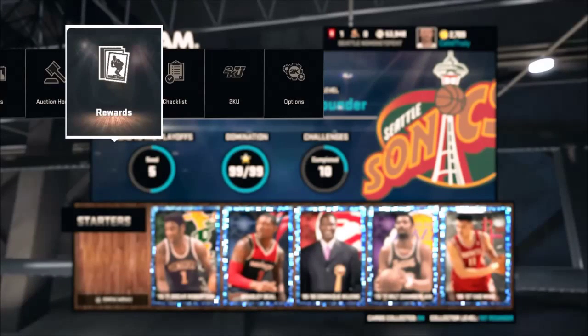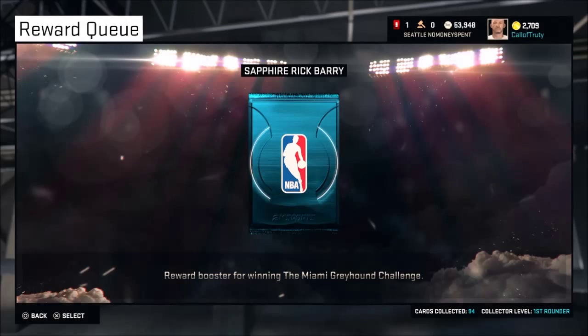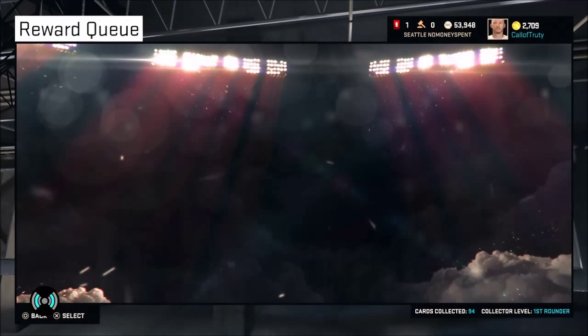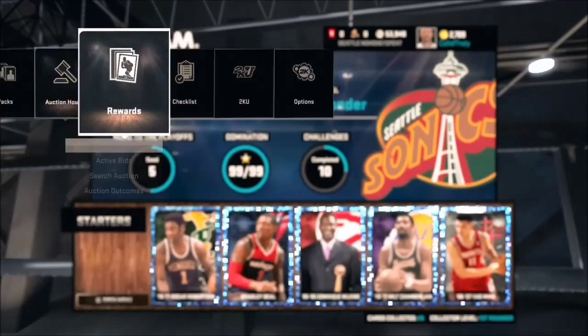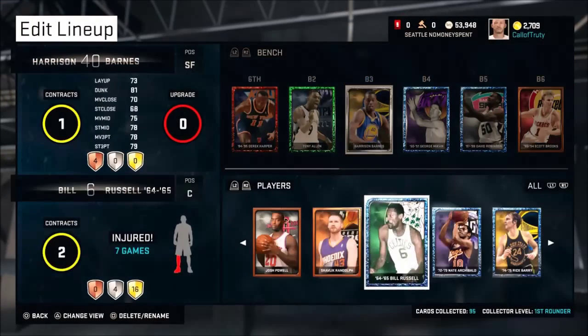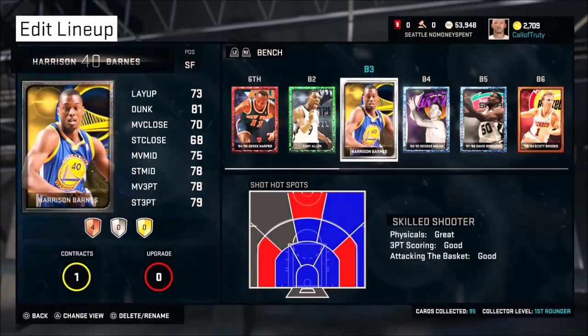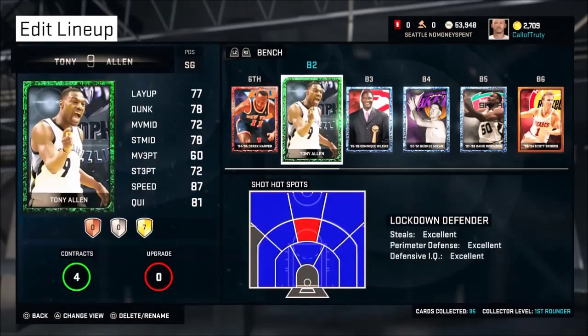How's everybody doing, it's TheHawkingRegime here and today we have a little 2K15 review on Rick Barry. This is the Sapphire Rick Barry, about an 87 overall from the 74-75 season — Rick Barry of the Golden State Warriors. This guy was an absolute beast in his time, a longtime all-star in the NBA and one of my personal favorite players of all time. We're going to put him in the starting lineup at small forward.